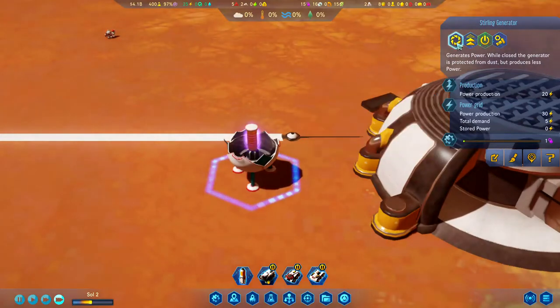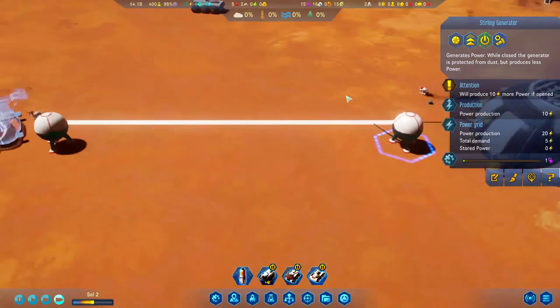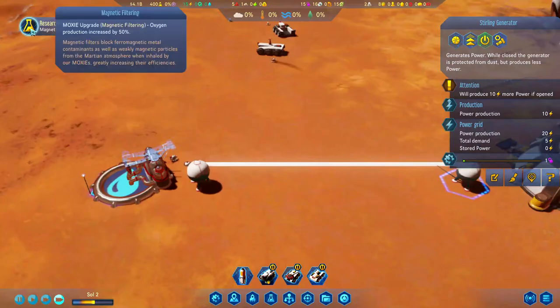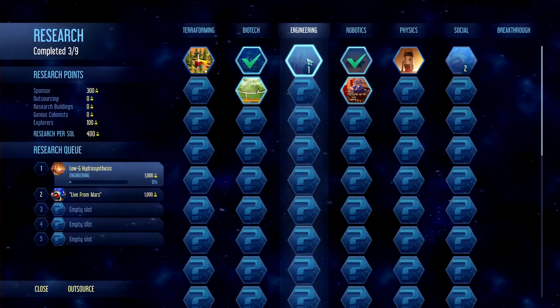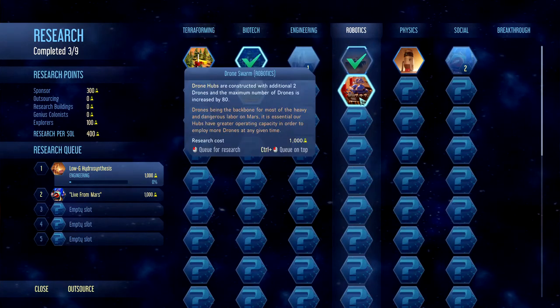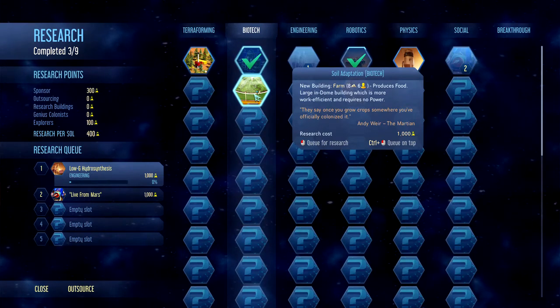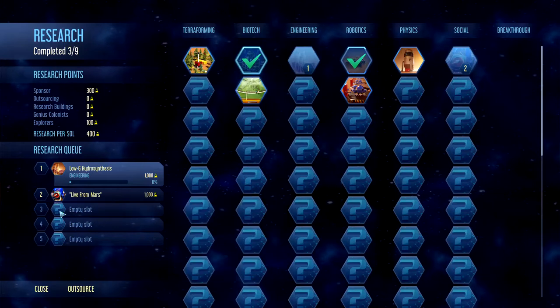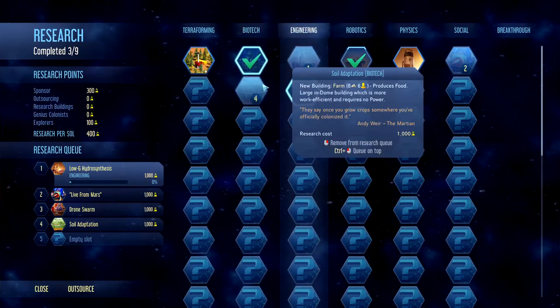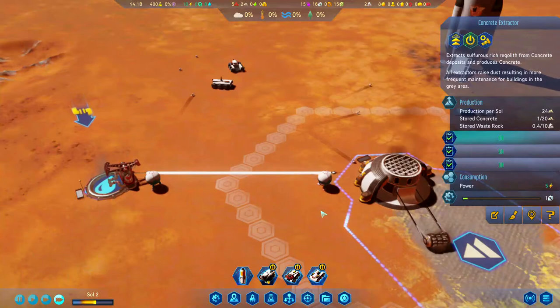We finished magnetic filtering and the explorer AI, so we're getting an additional 100 research per day. New unlocks: drone hubs now construct with two additional drones and increase max drones to 80, and we can build the large farm — a dome building that's more work-efficient and requires no power. That'll be quite useful. Our water pump and concrete extractor are both running.